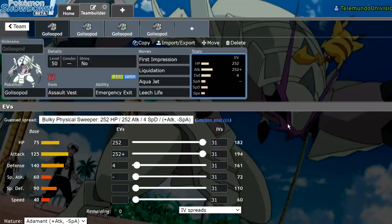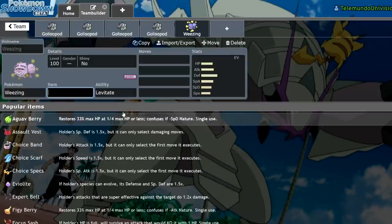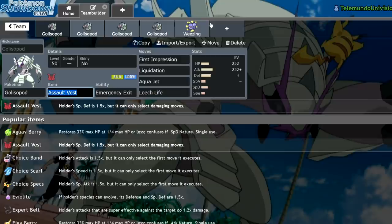Personally, I believe Golisopod moveset-wise has everything it needs to succeed, especially with access to Close Combat and stuff. The only issue is the ability. We could turn off the ability by using something like Weezing, but I don't think that's the best option — if you're using Weezing and Golisopod, you're using a mediocre Pokemon and a pretty okay Pokemon and just making one good Pokemon, when you could just run two better Pokemon. It's very difficult to justify using Weezing and Golisopod.